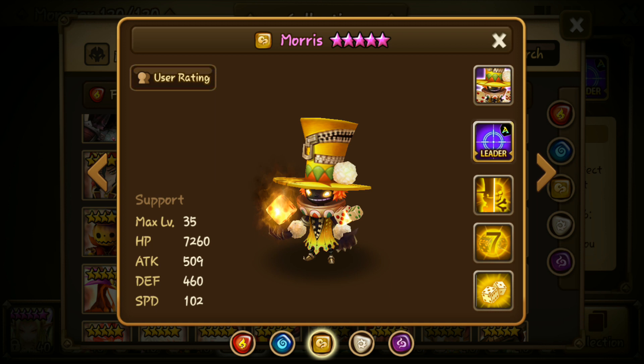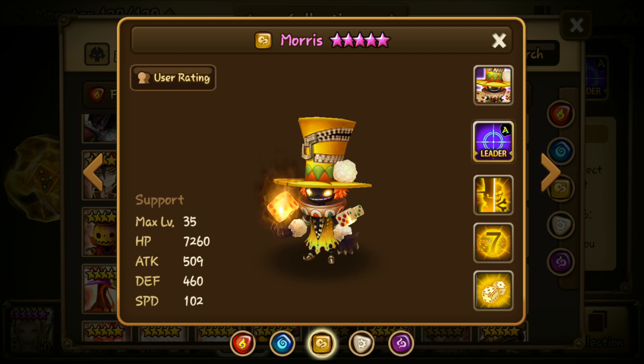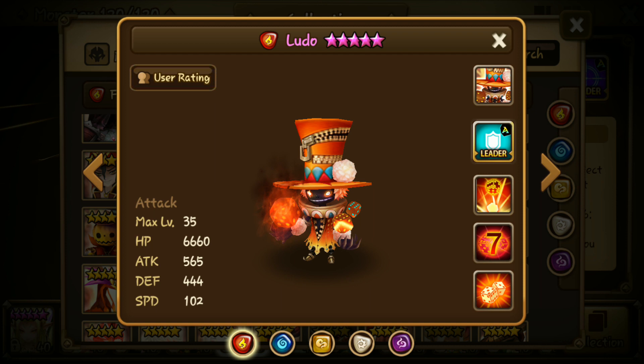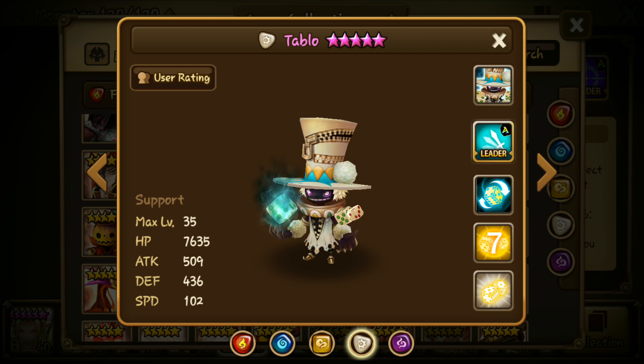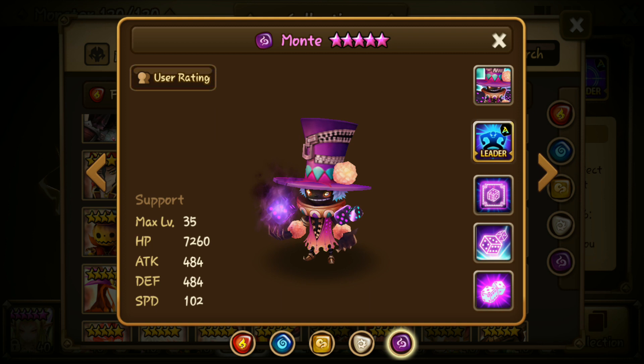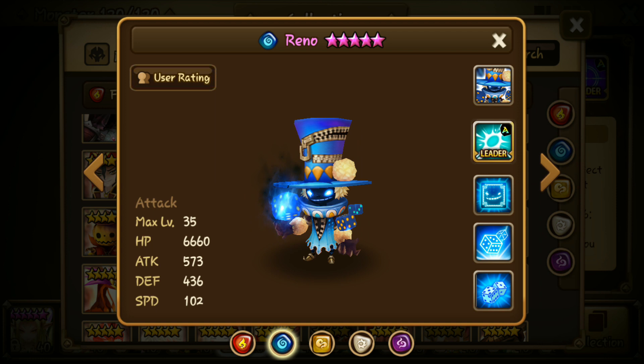His base speed is also quite nice at 102. If you already have Morris, definitely farm the Hall of Heroes — you can use the copies to skill up your Morris, and if he's already max-skilled you can use them to skill up the other two basic element Dice Magicians, like Ludo and Tableau. Monte is also kind of interesting.